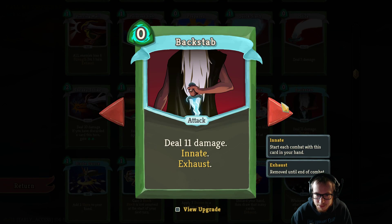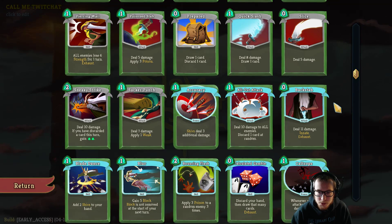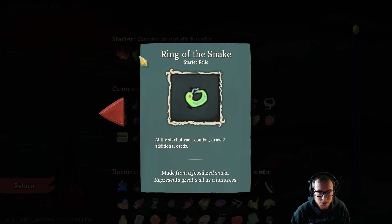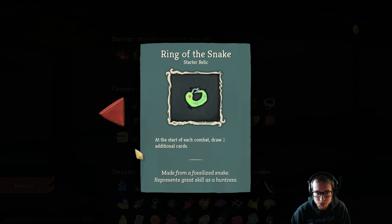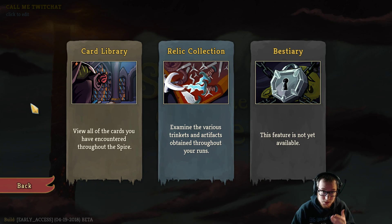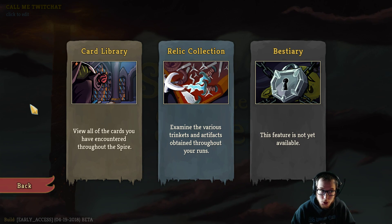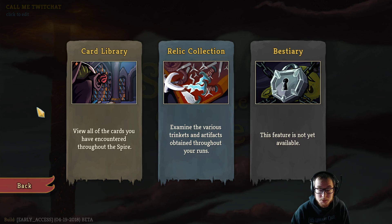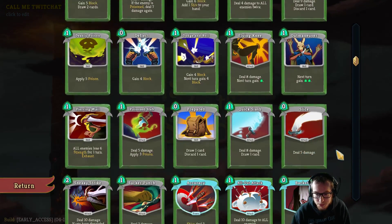It's also just great damage for its cost, obviously. Zero cost. And the Silent has 7 cards in her starting hand on Turn 1 — she has the Ring of the Snake, which draws 2 additional cards at the start of each combat. So the fact that it costs 0 in your Turn 1 hand is very nice. Generally speaking, you're not going to be playing every card in your Turn 1 hand, so having one that costs 0 is often just an extra card you can play — an extra 11 damage.